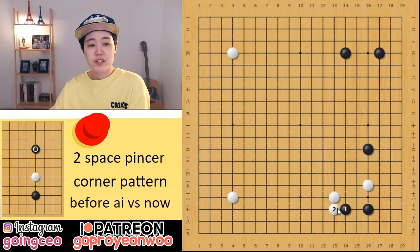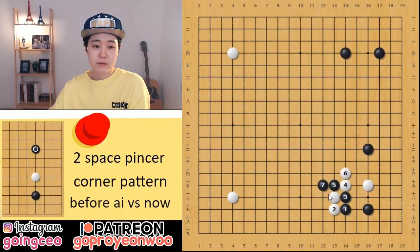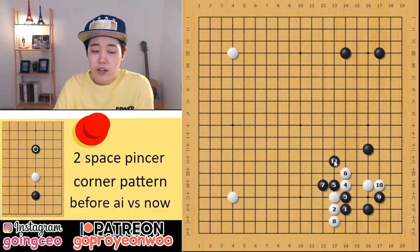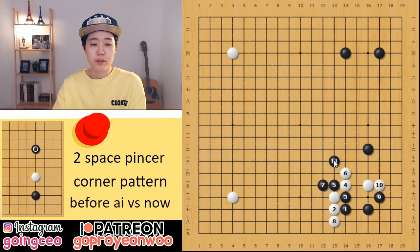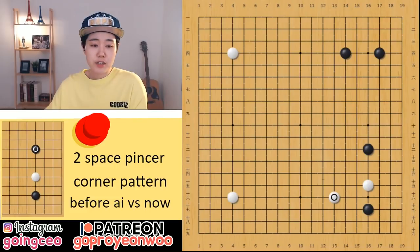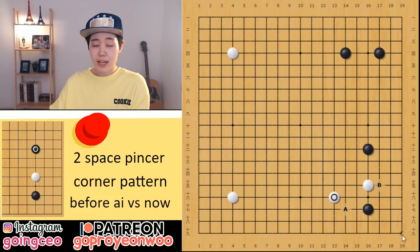White can continuously play like this. If you don't like that, you can also choose this jump. So if white plays here, this one is quite easy, and black just takes that place — it's quite even for both players. But if white blocks here, then it's going to be complicated fighting, something like that — a really difficult fight for both players.